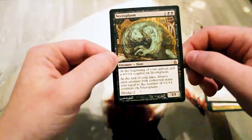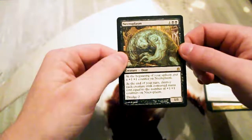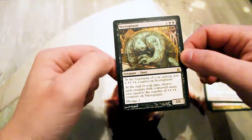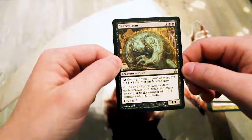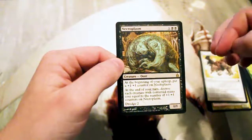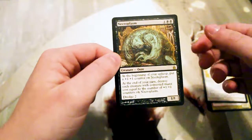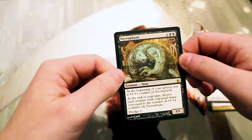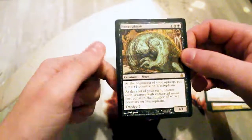It does have Dredge too, so it could go in a Dredge deck. I don't think this is all that good. Ravnica was one of the few sets where everything was a little backwards — the common and uncommon slots had such good cards that the rare slot really didn't have too much. Dark Confidant is a heavy hitter and the shock lands are great, but in terms of drafting, the commons and uncommons were actually really, really good.